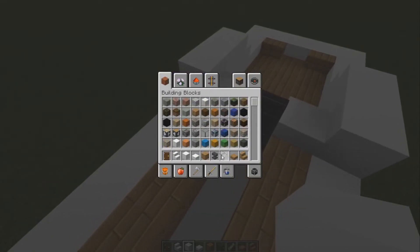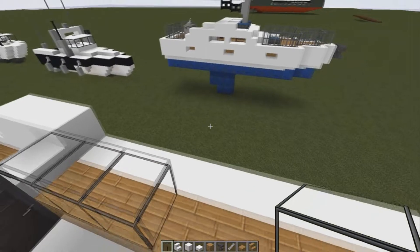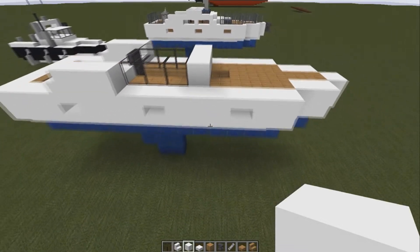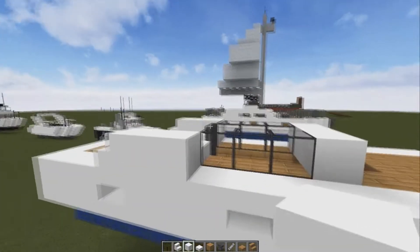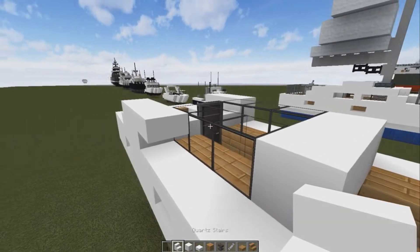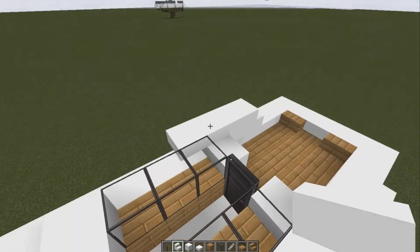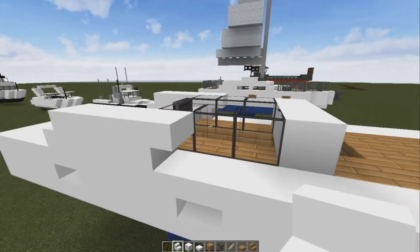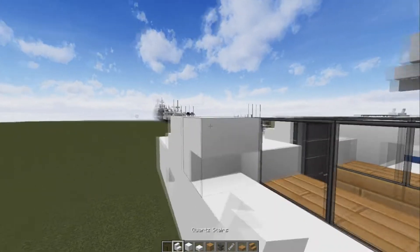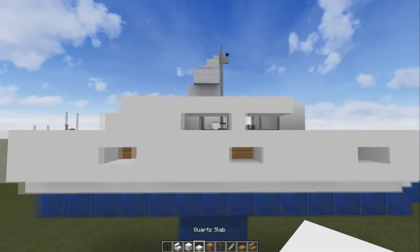We're going to grab our glass block. In place of that door we're going to put three glass blocks there, three glass blocks there. Then we're going to have three blocks here. We're going to go to our slabs and put a slab there, then grab our staircase and put a staircase here, staircase here, a slab, then a staircase there, and then a slab, a staircase, a slab.